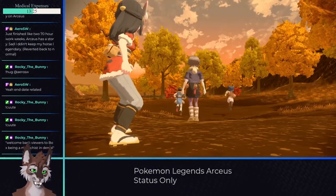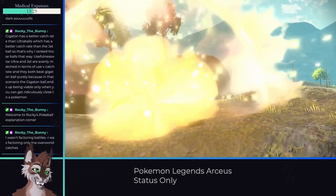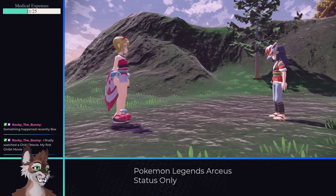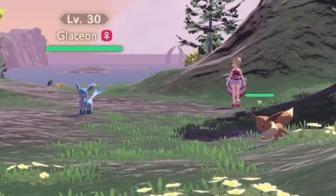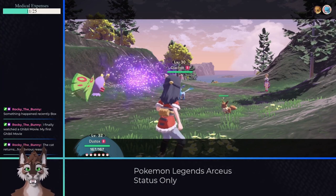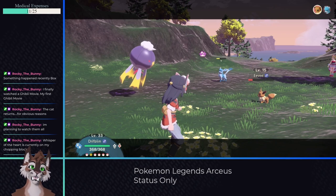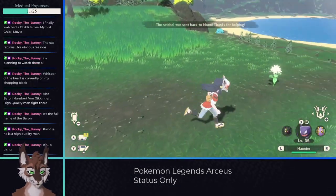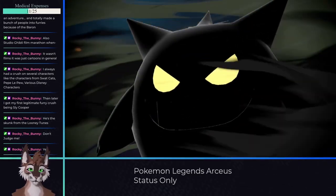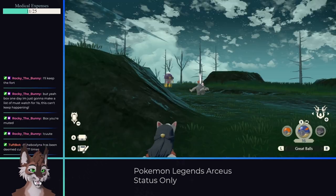With Coin out of the way, the next parts of the story go by fast. Ursaluna falls to poison and Noble number 2 Lilligant goes down with ease. The Cobalt Coastlands starts out with us fighting Irida — this time she has two Pokemon — but they still poison the same, and the Drifblim I caught earlier proves more than bulky enough to tank the Glaceon while Eevee can't touch it. After the fight, I picked up another satchel and was able to buy a Linking Cord to evolve Haunter into Gengar, who would be placed on my team for the rest of the run.